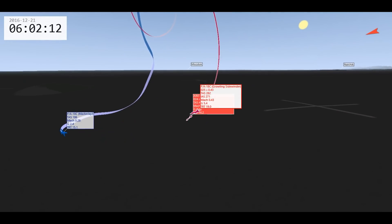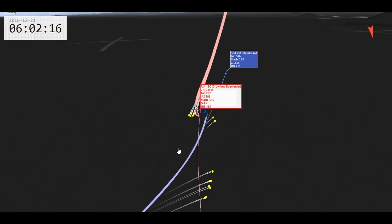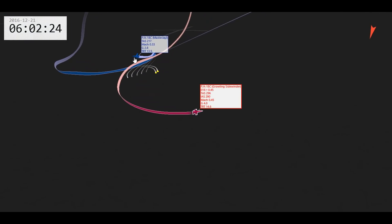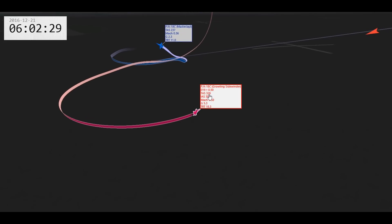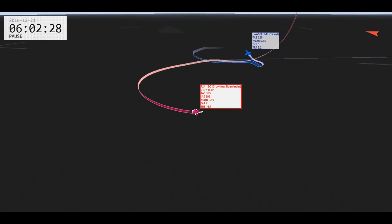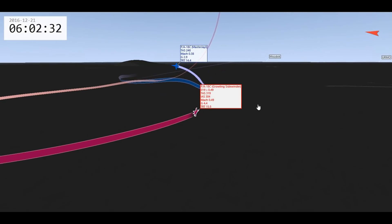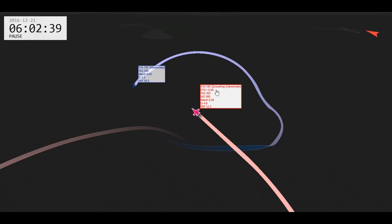We end up in a rate fight situation on the deck. Sidewinder is way too close — I'm not even sure they had track when they came off the rail. I'm starting to build my speed up to the max rate speed of 360 to 370 knots, pulling 16 to 18 degrees a second. You can see Jay struggling with low speed, almost hitting the ground, pulling only 9 degrees a second. He ends up tightening his turn, which is good — if he had elongated to build energy, that would have put him exactly where I wanted him to be. Instead he pulls harder and creates a high-aspect situation, making it very difficult for a Sidewinder or even a gunshot.